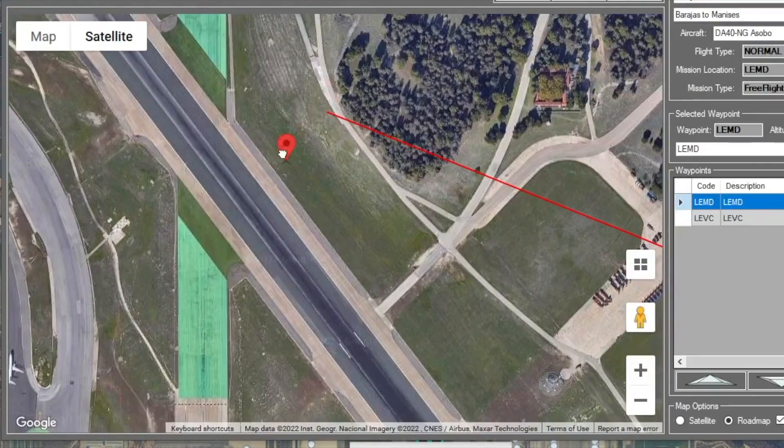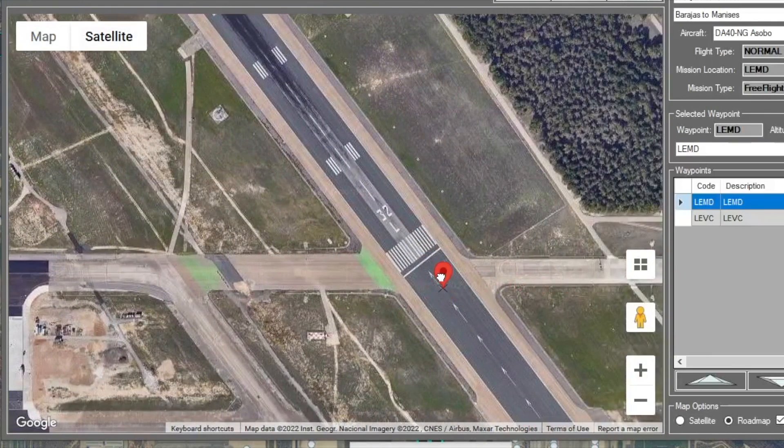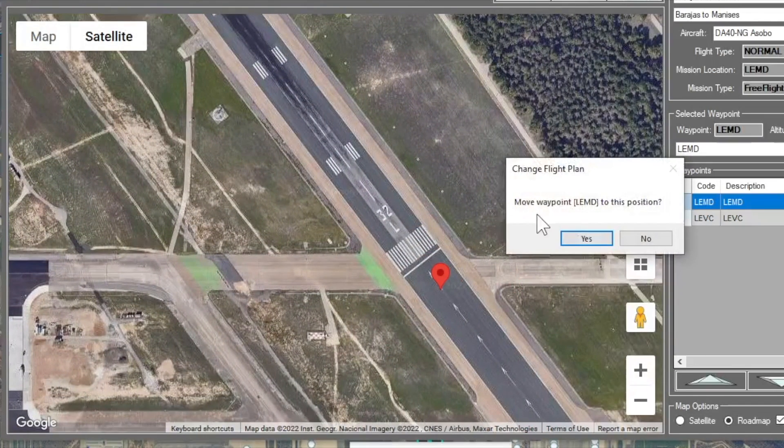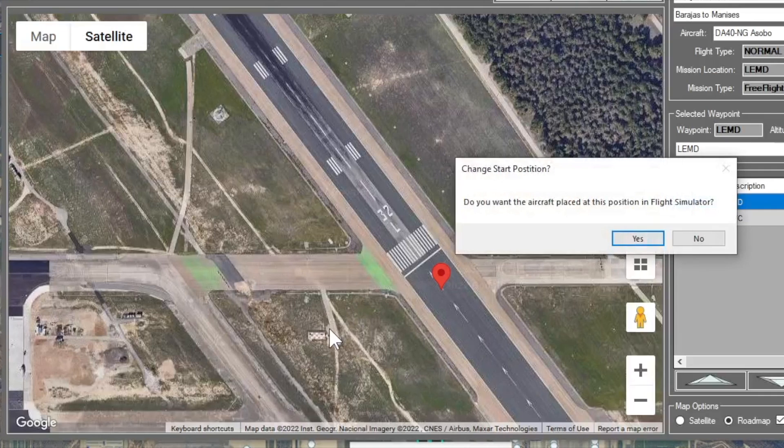We'll take our point and move it where we want it. Since this is an airport, it will ask if you're sure you want to move it — yes. And then lastly it asks: do you want the aircraft placed at this position? So I say yes.